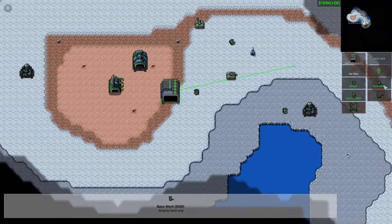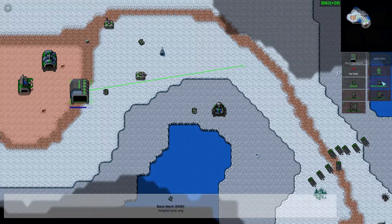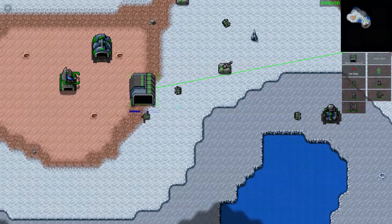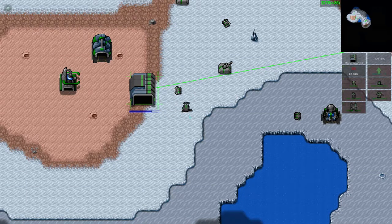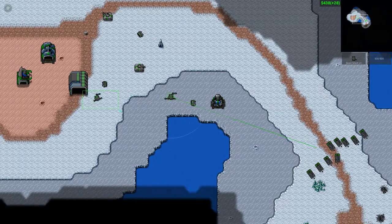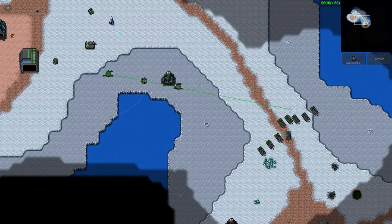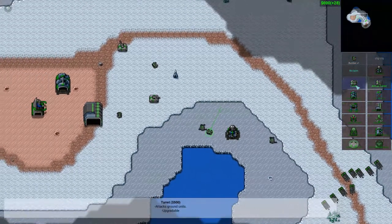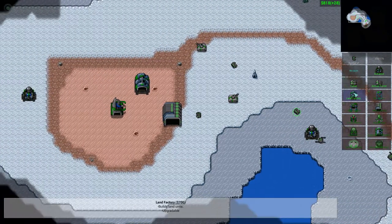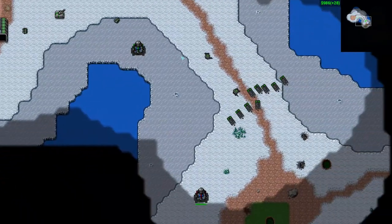Mechs — builders, anti-air mech, basic mech. Let's put a basic mech out and see how good it is. They're 600 — they're expensive. Interesting. The legs seem to go in different directions to the actual gun. Is that gunfire? That sounds familiar. That sounds copyrighted. This might not be good for me. That definitely sounds like a familiar copyrighted music.